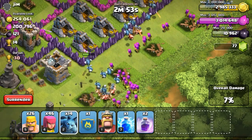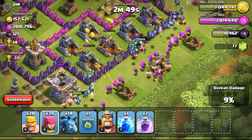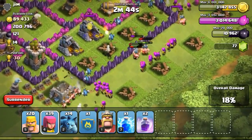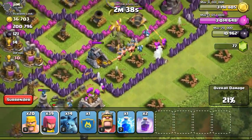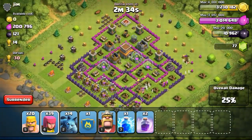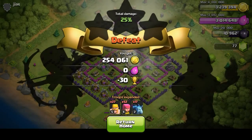Just found a 254,000 gold available base — going to attack it. It's a Town Hall 8 dead base. Just going to focus on the gold mines, which are all very full. My troops are focused onto the gold mines and I'm left with so many troops — 20 barbarians, 39... even 14 minions left. I didn't use all my troops but still managed to get 25% with all that loot stolen.